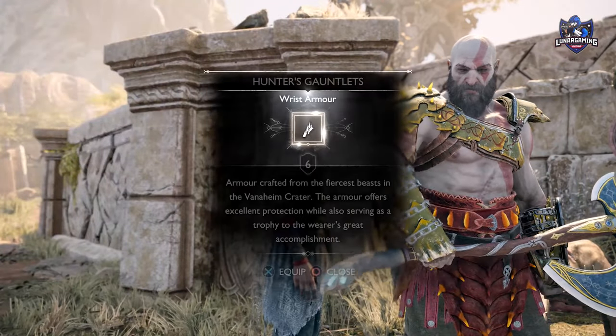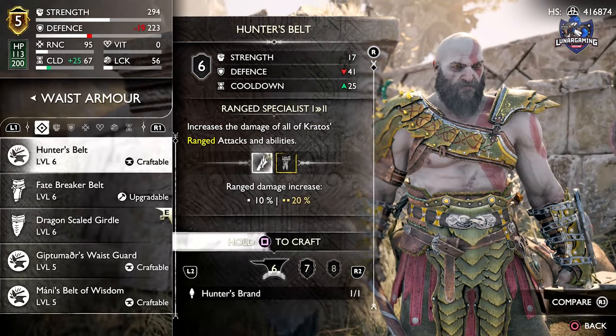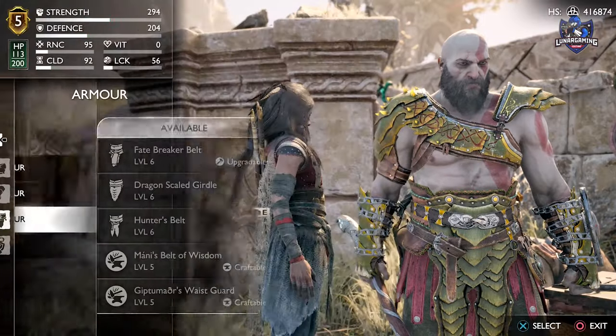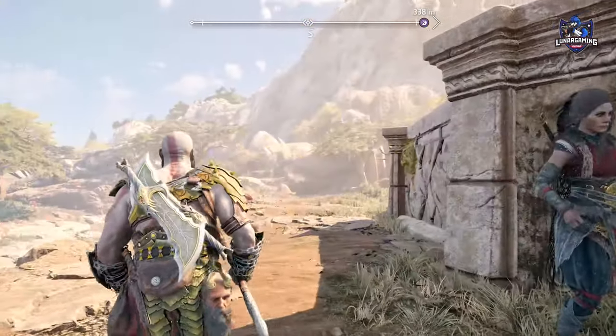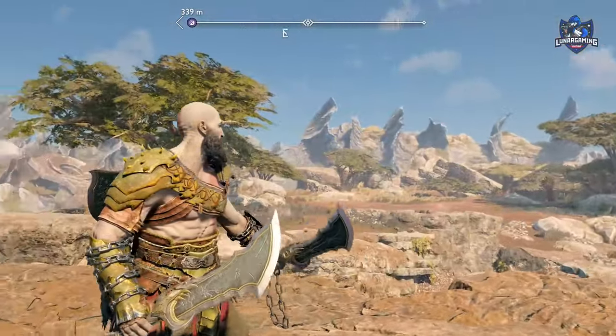Its unique ability, Powered Range, has you hold L2 for several seconds, which grants a buff to all ranged attack damage for a short duration. The other armor pieces — the gauntlets and the bracers — will also increase range damage to both attacks and abilities. So a great armor for high damage at longer ranges.